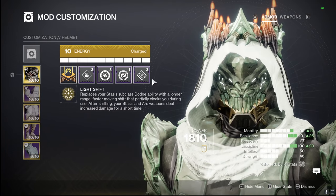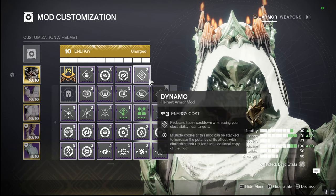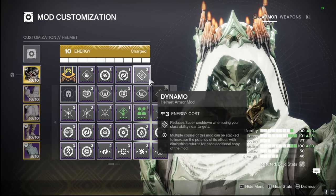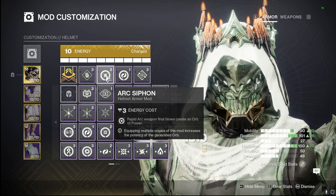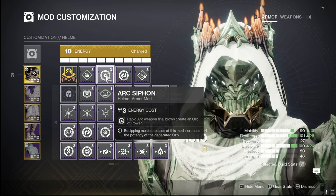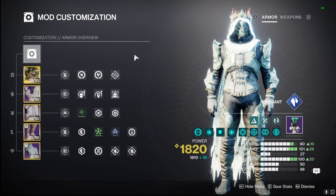On our helmet mods, we're using Dynamo, so when we dodge near enemies we're going to get reduced super cooldown, allowing us to throw out that tornado more often. With Harmonic and Arc Siphon, our Stasis weapon as well as both of our Arc weapons will be able to produce orbs of power for us.